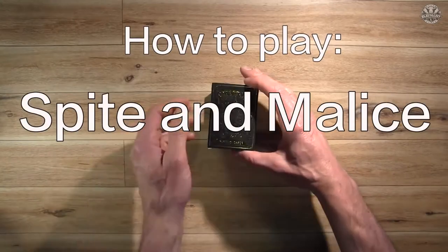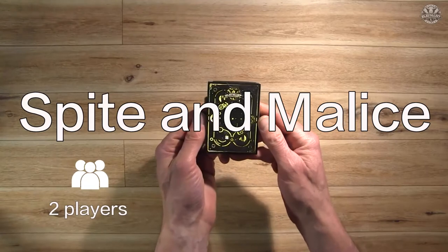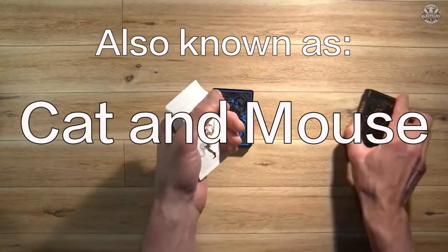How to play Spite and Malice. Spite and Malice is a two-player game. It takes 15 to 20 minutes and is an easy game to play. This game is also known as Cat and Mouse.